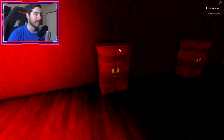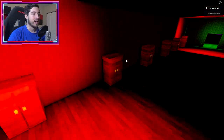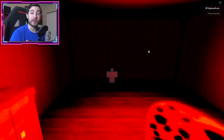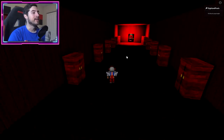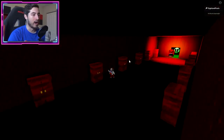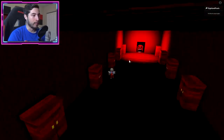Now what we're going to have to do is avoid dying from these guys — the entities. Good example: if you die, you will come back here and start over. There are no checkpoints, so you're going to want to not die too often.